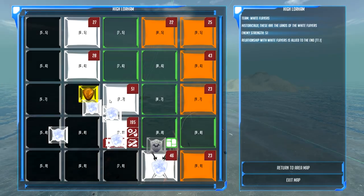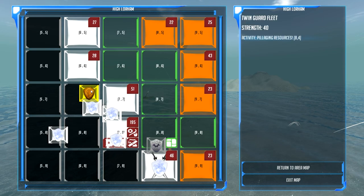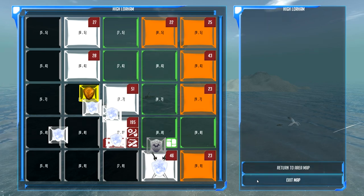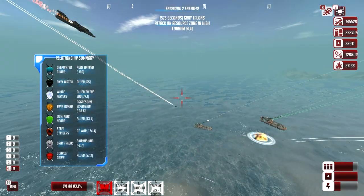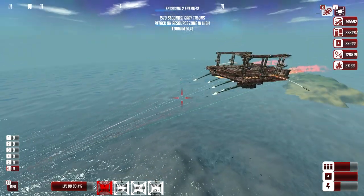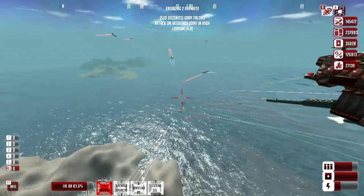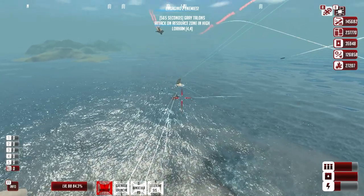We're actually getting attacked — these guys are going around trying to pillage our area eight-four. We are officially at war with three factions now — three factions attacking us, but soon to be two once we take out the home base this episode. More missiles firing — I'll call that a hit.